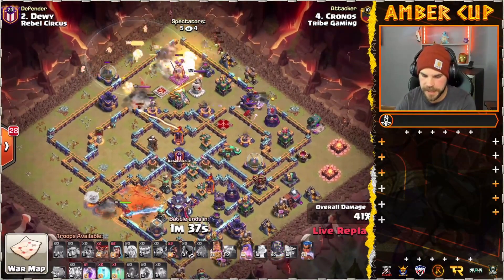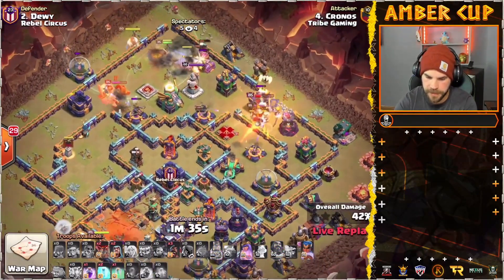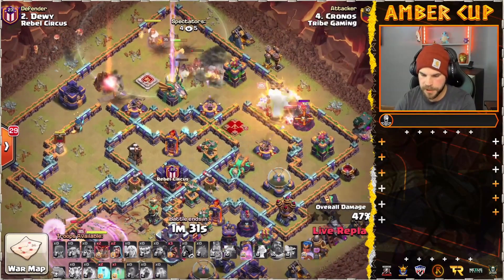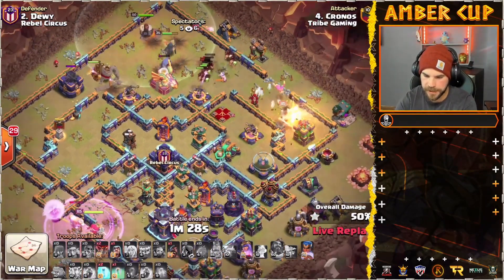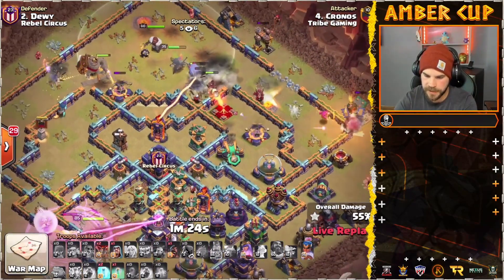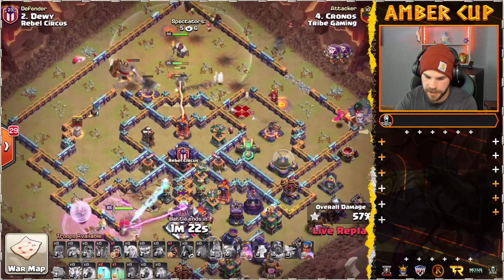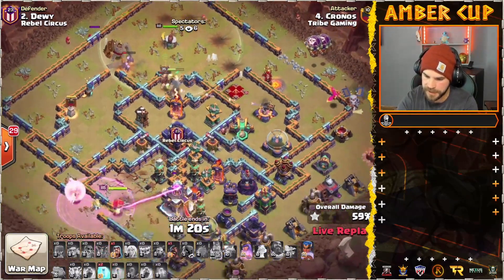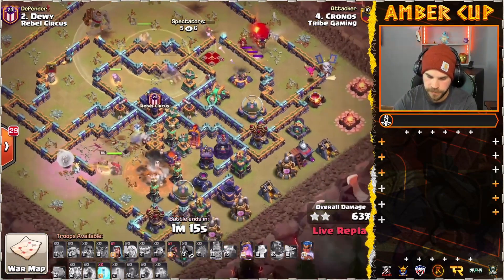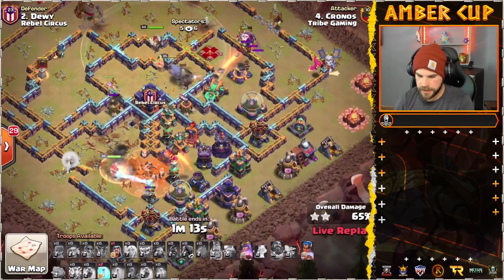Here we go with the Hog Riders from the top side of the base. Lots of Hogs moving in. Pups, Warden's ability with some Headhunters. Hogs pushing into the Eagle to take it out. RC's there to help. Lots of damage being done to these Hogs, though. Scattershot gets a shot off and he's almost completely out of Hogs already — just a couple left. RC pushing down through the middle and takes down the Town Hall.